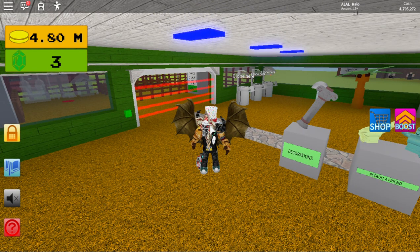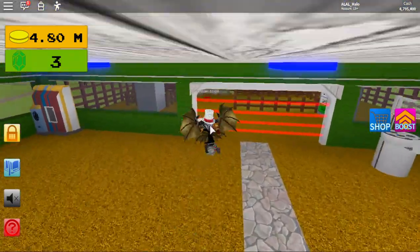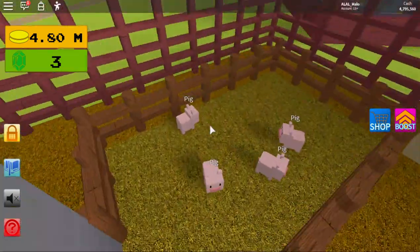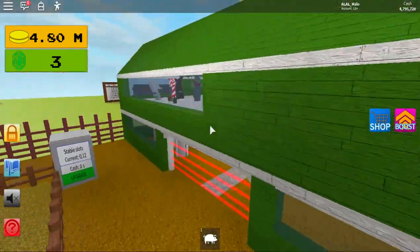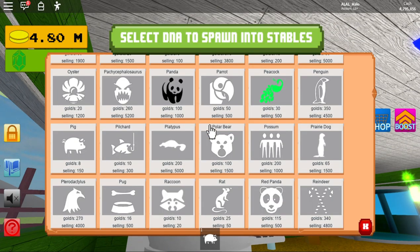How you get the skunk is by fusing a mole with a pig. So if I just go over here — I have pigs, and I'm not sure why I'm not getting the moles. I'm sure I set it to give me moles.